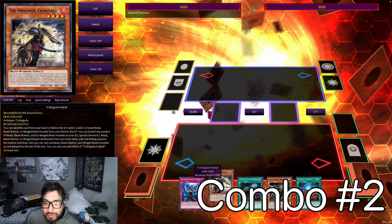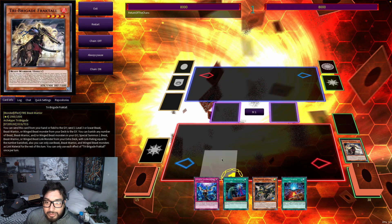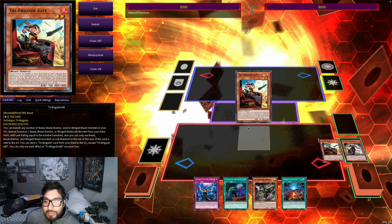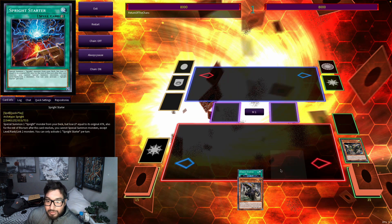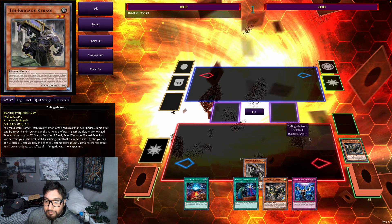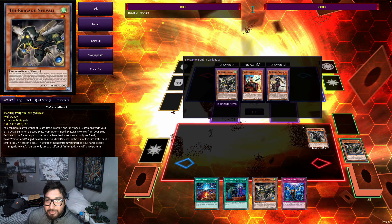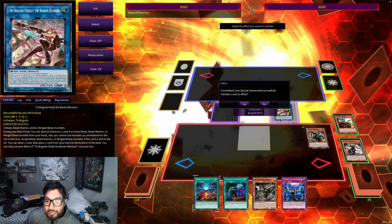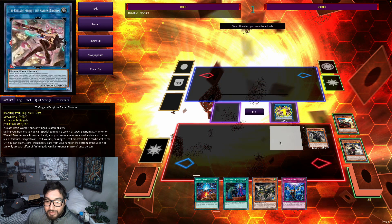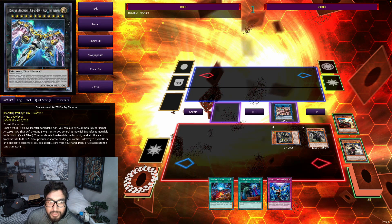Combo number two is kind of the same as combo one, but this assumes we have an extra Tri-Brigade in hand. We do the basic thing from last combo — send Fractal, send Kit, send Nervo, and grab our Karis. Normal summon Karis, activate Karis, and bring out Baron Blossom. With this Baron Blossom we can bring out the Nervo from our hand, which gives us the extra interruption, and then make Sprite Sprint.